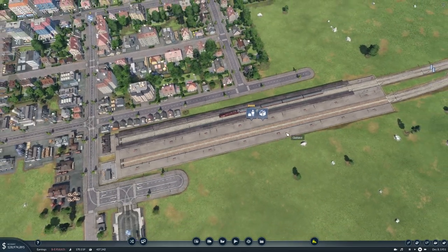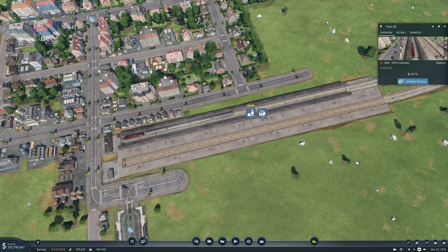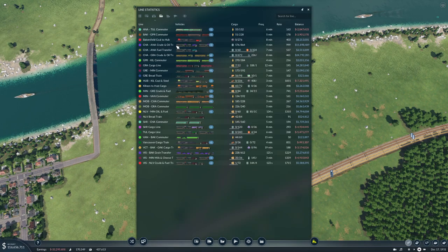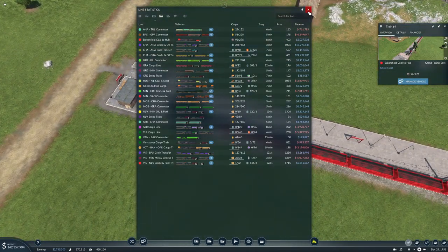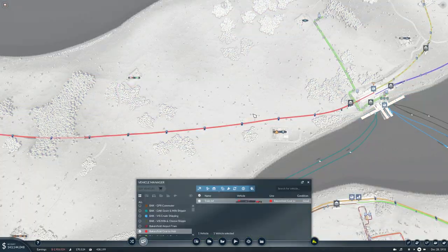Okay, I actually have a few people waiting to go to Bakersfield Enix here. That's pretty good. If the passengers are on board, all is fine. So that was those two. Then we have Bakersfield Call to Hub, only has a rate of 403. That train needs to be cloned.